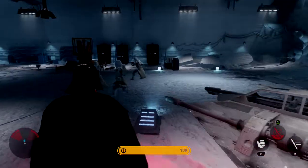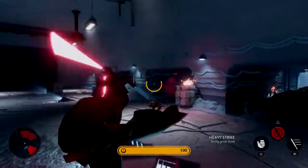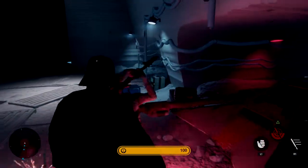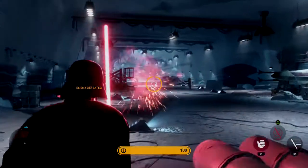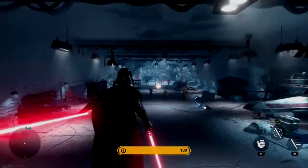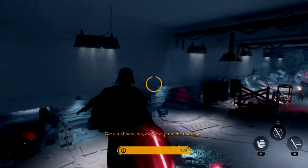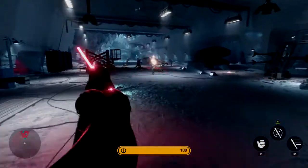I'd probably use triangle to use a heavy attack — so that's what that is. Oh, I can't use a heavy attack. Oh, I'm dying. I think I lost my allies. This is probably one I'm gonna lose. I don't know where my health bar is. Everyone gets to the transports — I think that's actually the rebels speaking.